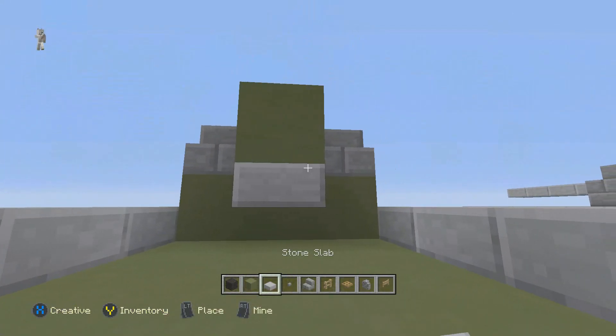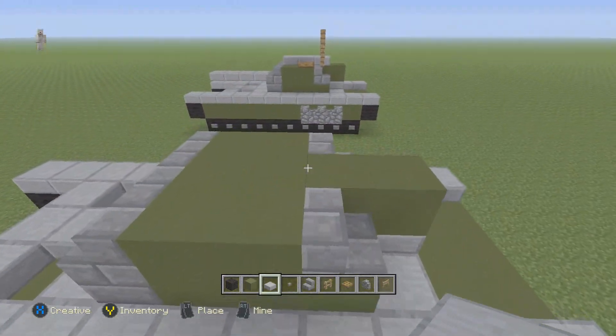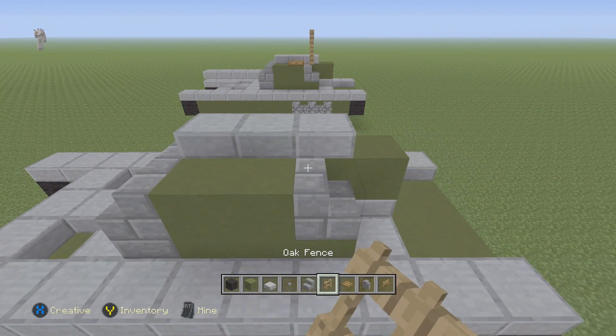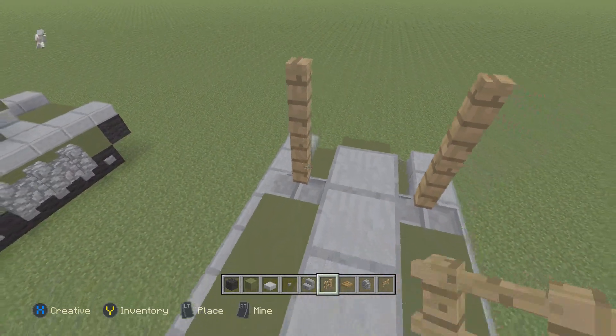Right under — take a stone slab there, and here, and here. And a few of them on top, right there. Switch to the oak fence and place two on that side and two on that side — so four of them right there.